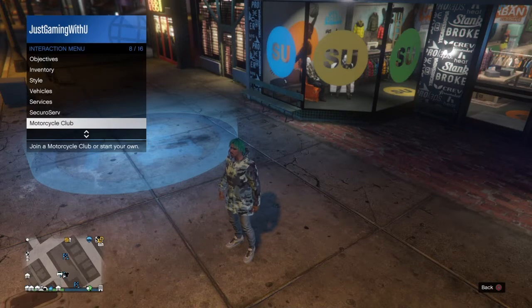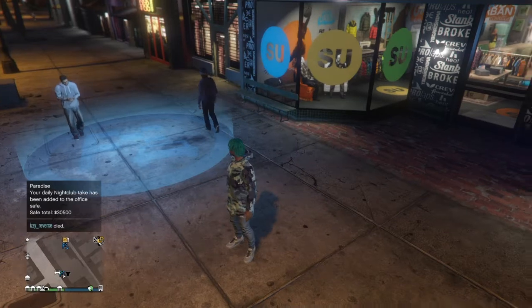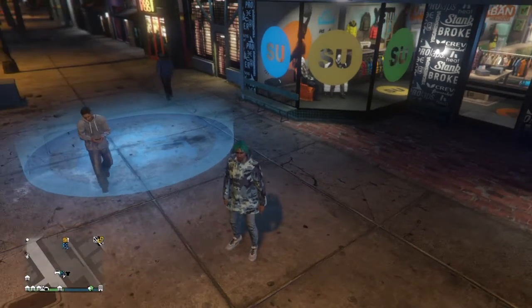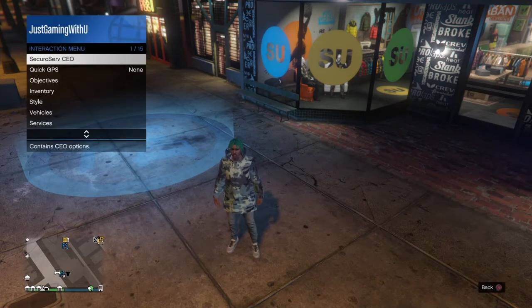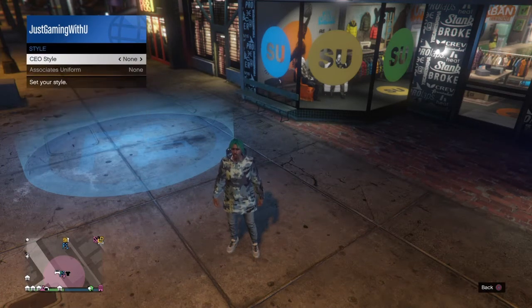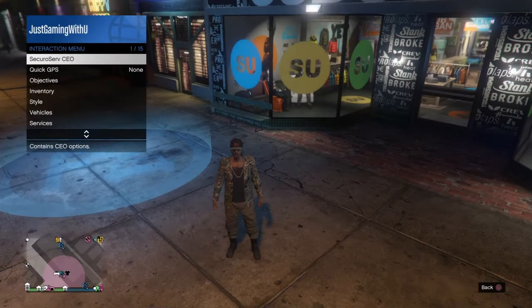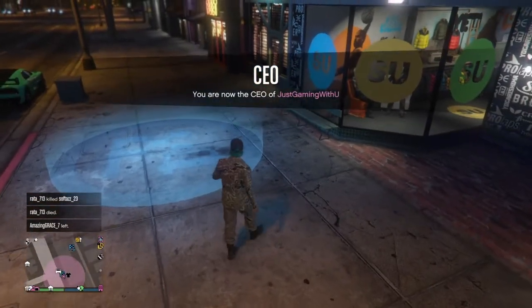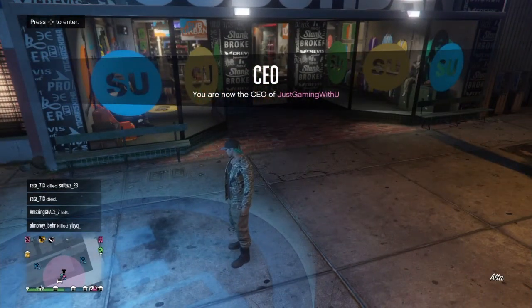Once you do all of that, you want to register as a CEO, because you do need to be a CEO for this to work. Register as a CEO, and once you become a CEO, go back to the interaction menu, go to CEO, then Management, then Style, and switch over to the Warlord outfit.